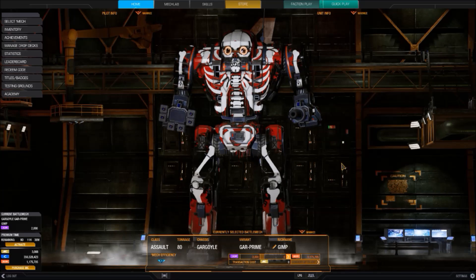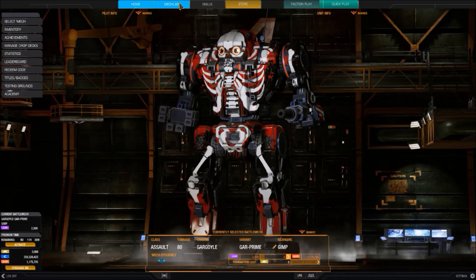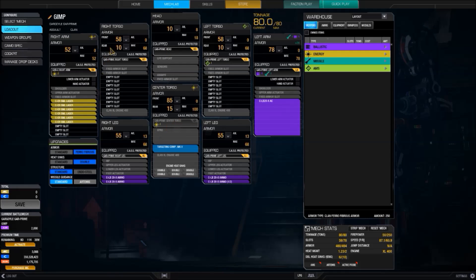Hello everyone, this is Bryos and today we'll be looking at the Gimp — that's the Gargoyle Prime version of it — and how tanky it is. If you look at the body parts, every single part has some defensive quirk.